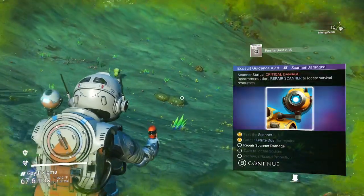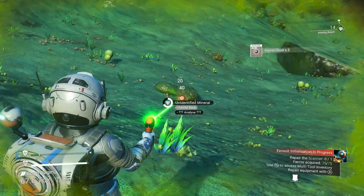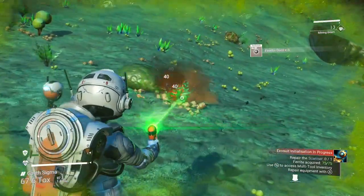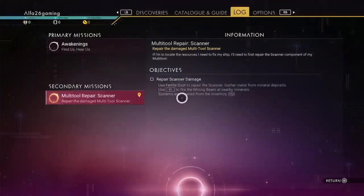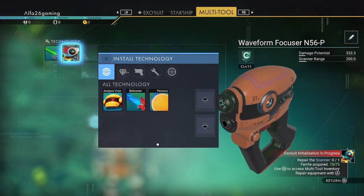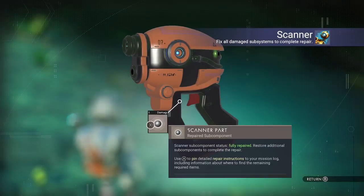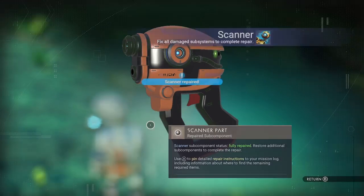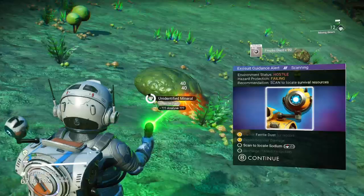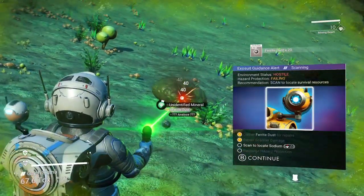We're overheating, it's nasty. We need to survive but we need a scanner. Repair - I need to keep pressing buttons. They like to make everything harder and I hate that.